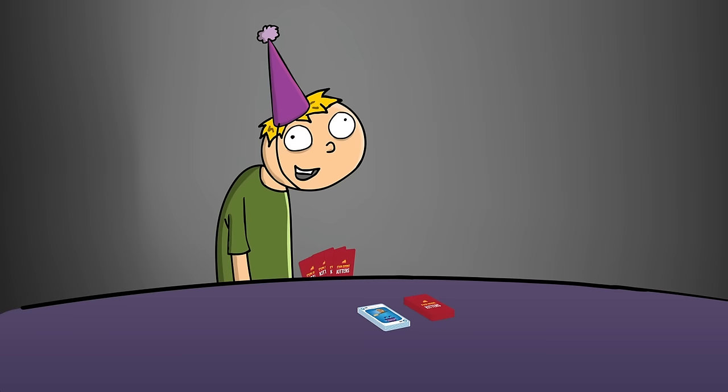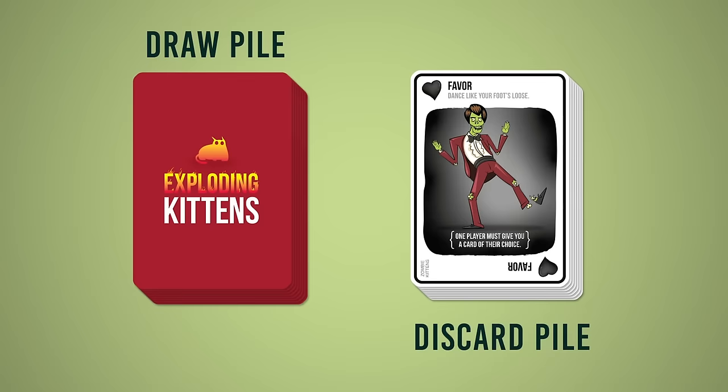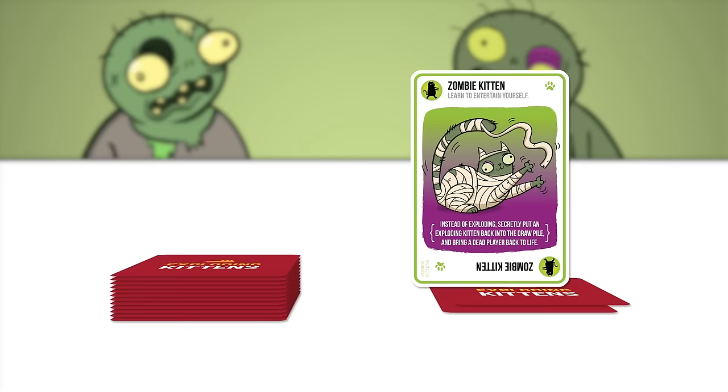Well, you blow up — unless you have a zombie kitten card. Remember when I told you to try to get as many of these as possible? That's because if you draw an exploding kitten and you have a zombie kitten card, you can play the zombie kitten card instead of exploding.